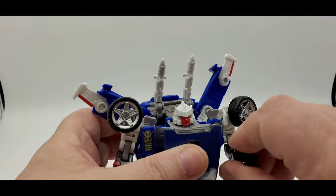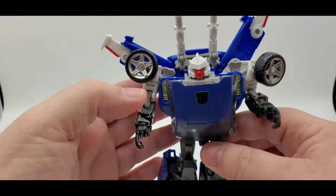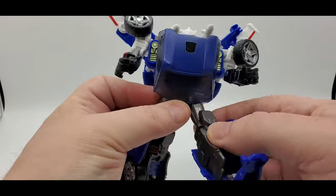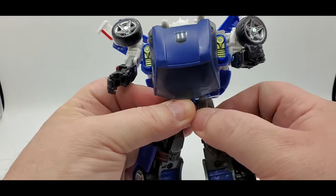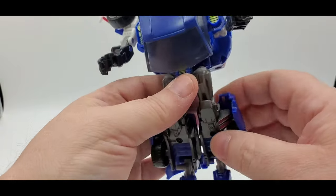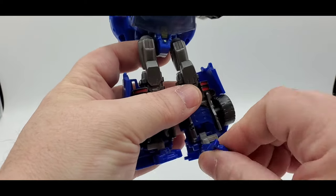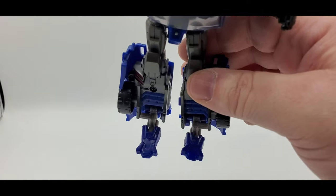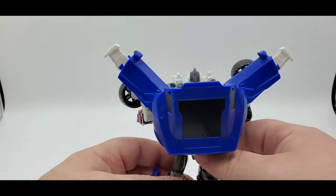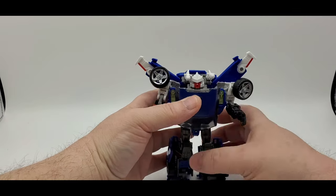The Reveal the Shield has a bicep swivel, double elbow, some red paint, and a hand swivel. He does have a waist swivel, no ab crunch, can do a good leg raise front and back, and has a knee swivel with red paint. The knee bend isn't much. Toe tilt down, toe tilt up, and a little ankle rocker. The feet kind of look like duck feet. There's always going to be a little backpack there.